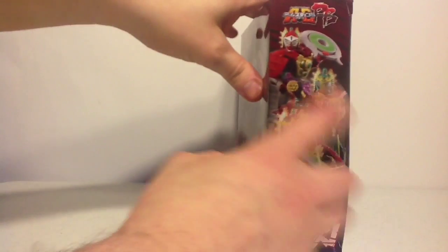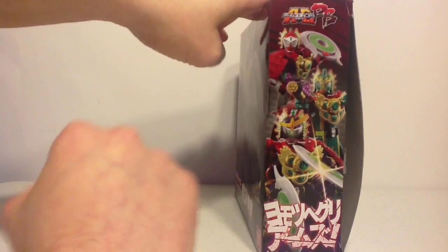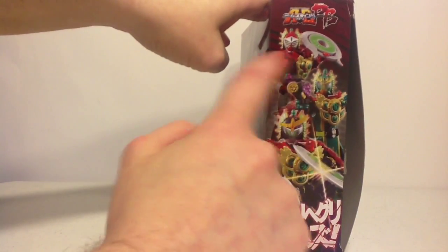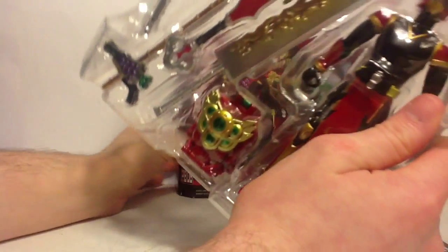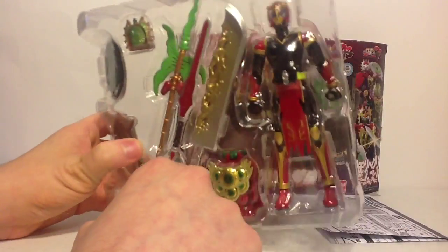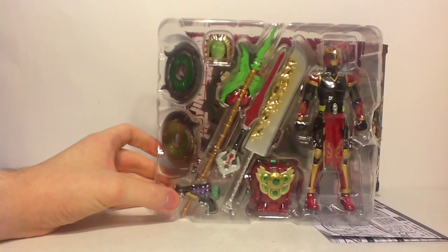Inside is the actual figure itself, which you can see other riders wearing the armor. Basic Ryugen, or Michi/Mitsune, wearing the Redu style. Inside are instructions, but we don't really need those — this is a basic Arms Change figure, so I think we know how that works.